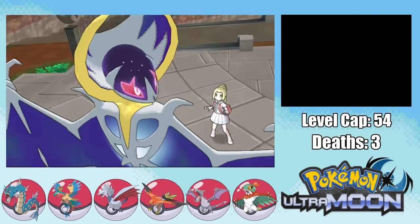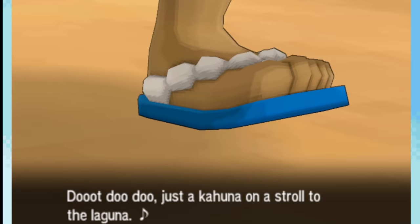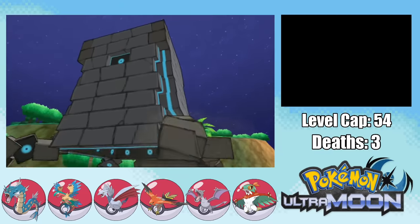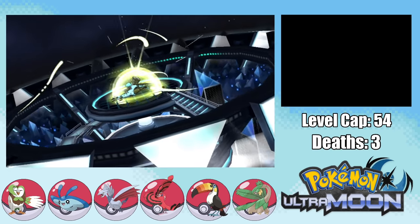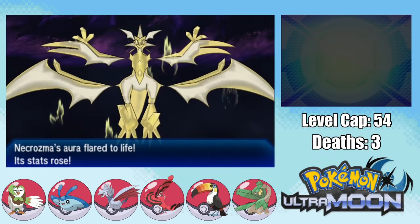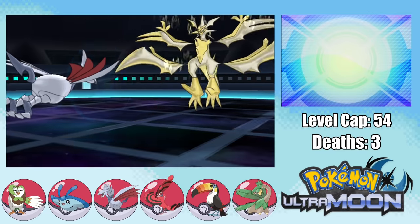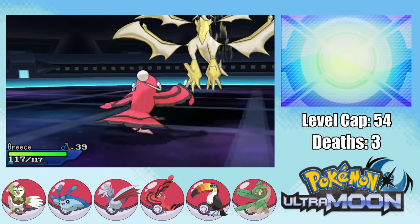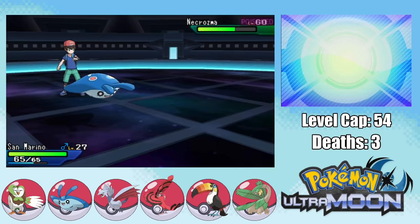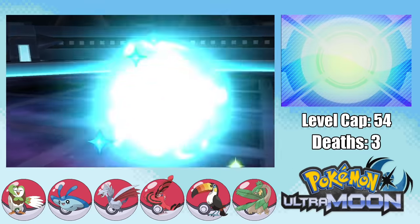Before the last trial, we watch Necrozma and Lunala in an epic fight — but Nebby takes the L and Necrozma becomes Dusk Mane Necrozma. This means we have to face Ultra Necrozma, the fight everybody fears. Our strategy is Toxic Stall: send in Russia who lives with Sturdy and uses Toxic, then we just start protecting. Since we have so many Flying-type encounters, I can sack Oricorio, then send in Mantyke, go for a Double Protect — and we actually get it, meaning Mantyke goes down next turn but so does Ultra Necrozma. We save the universe.